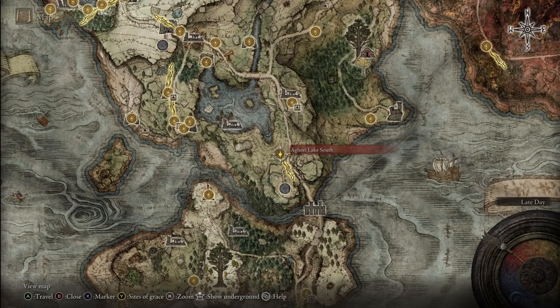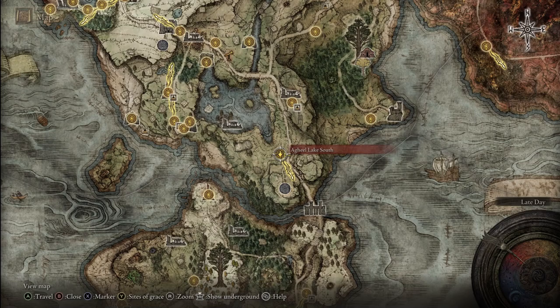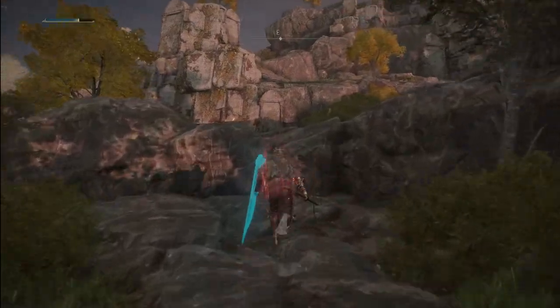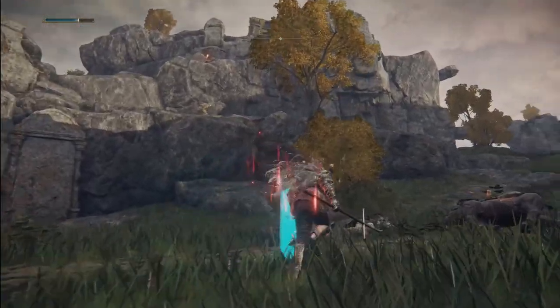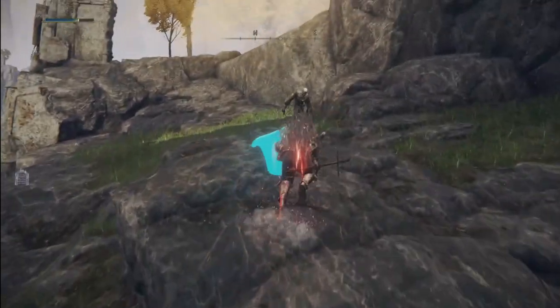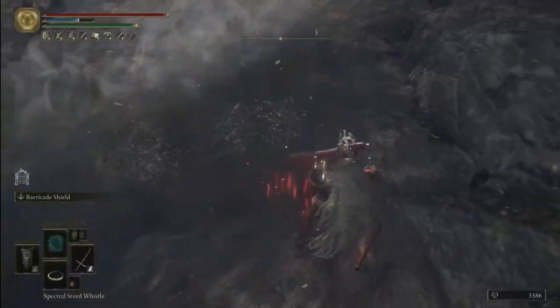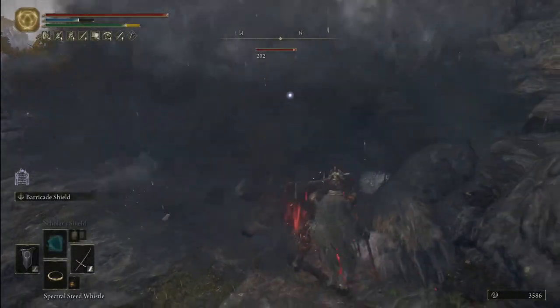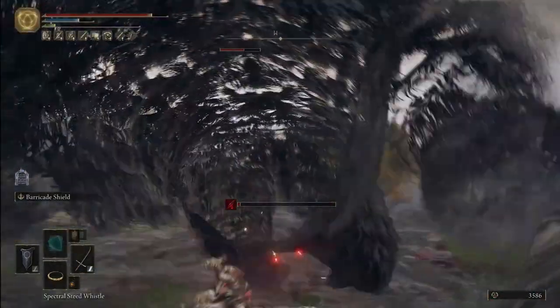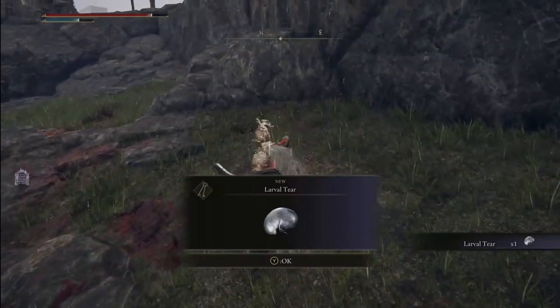The first larval tear you can get is right here, southeast of the Starter Grace. From the Agheel Lake South Grace, you want to head east and defeat the undead enemy up the cliff there. Be careful because he will turn into a huge rune bear afterwards, which can make for a pretty tough enemy if you aren't prepared. Defeat the bear and you'll get your larval tear.